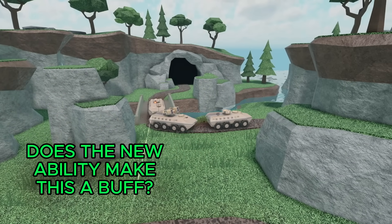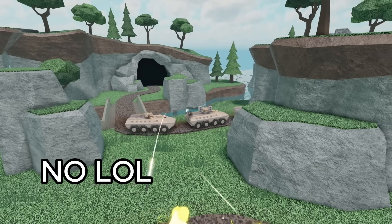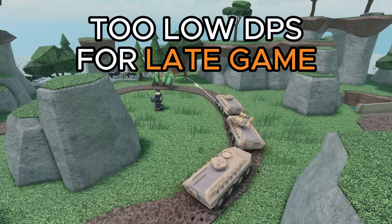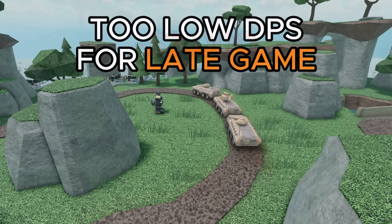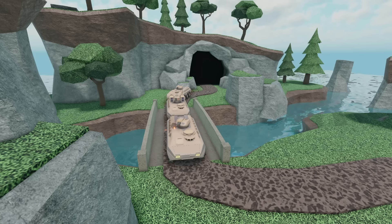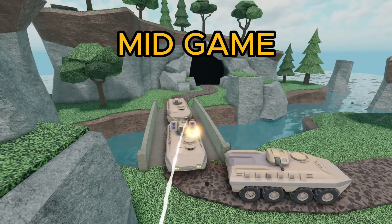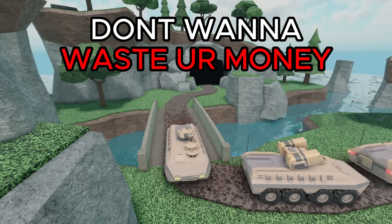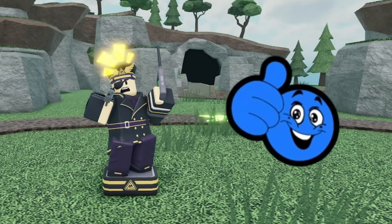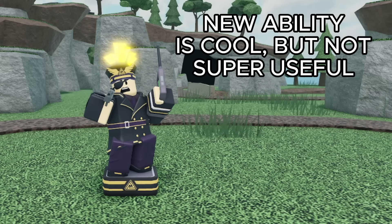But does the new ability make up for this nerf? Short answer: no. The APCs are pretty powerful and definitely useful for defending, but their DPS just isn't high enough to be good in the late game. And the ability costing 3000 cash to use is pretty unfortunate, as the only time I'd imagine using them is in the mid game, and at that stage you don't really want to just throw your money away. But overall, the commander is still an insanely good tower — it's just a bit worse and a little less reliable. The new ability is cool, but not super helpful.